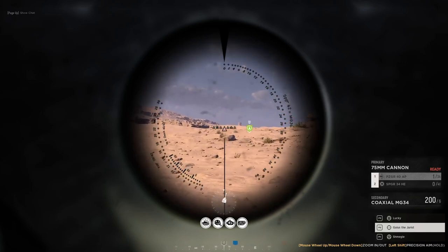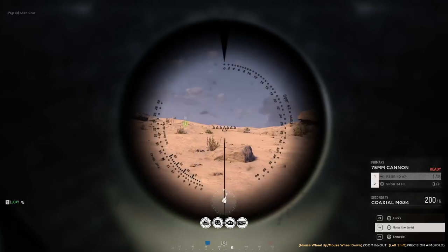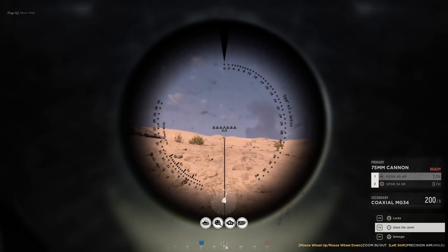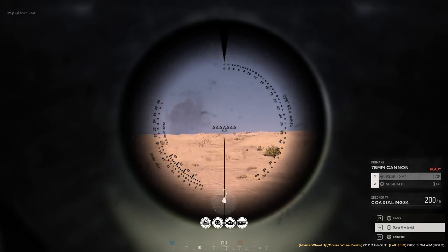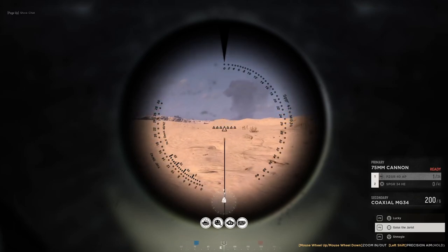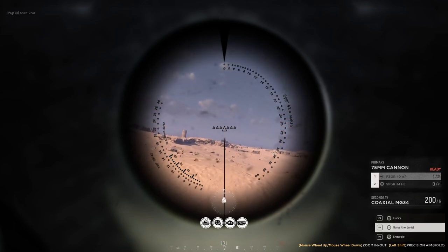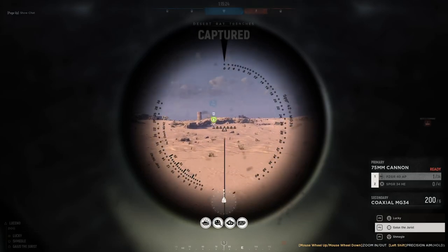As the tank gunner we also get a secondary coaxial MG34 to shoot with, so we can use that to shoot infantry too. Typically what you want to do as a tanker is keep AP loaded most of the time, until you've taken out tanks in the area and there's no reported sighting of tanks — then switch to high explosive and take out infantry.